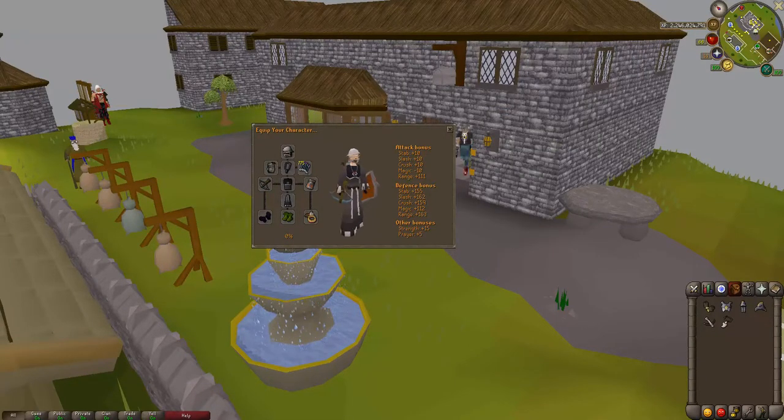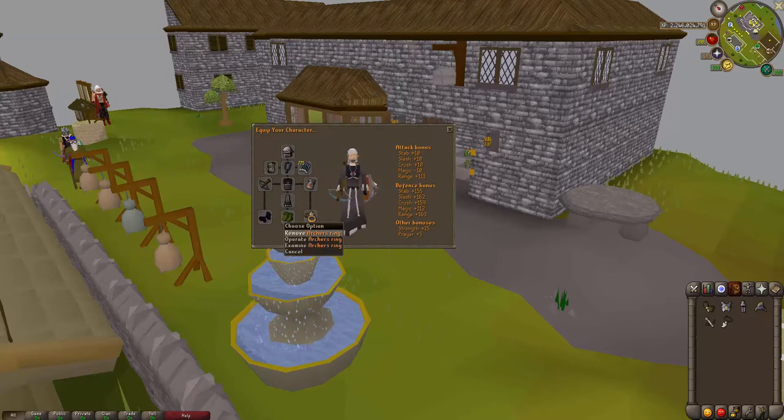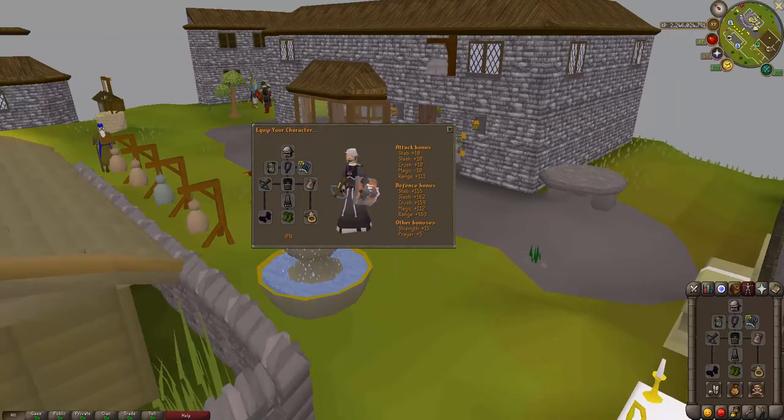For the next setup we're going to be using full void range with the void ranger helm, Ava's accumulator, amulet of fury, dragonfire shield, rune crossbow, and the archer ring. The max hit you can do is 34. If you have an amulet of ranging, I definitely suggest putting that on — it's the best ranged amulet in the game and it costs 2,000 slayer points. If you can't get it yet, use the amulet of fury and work on getting that amulet of ranging.